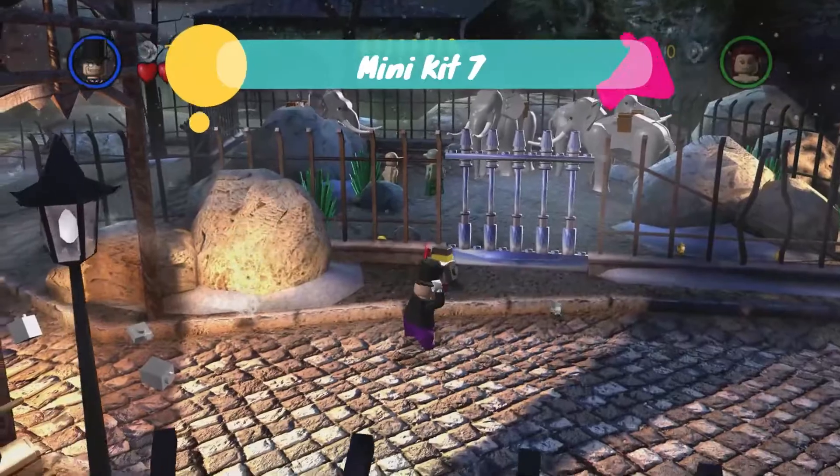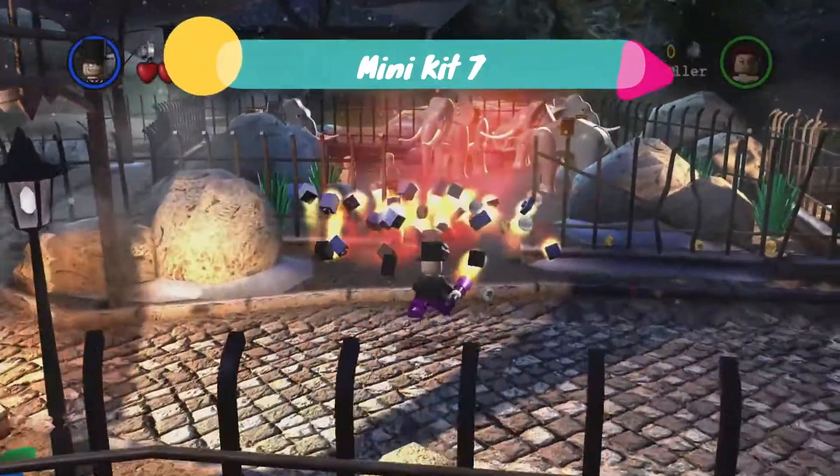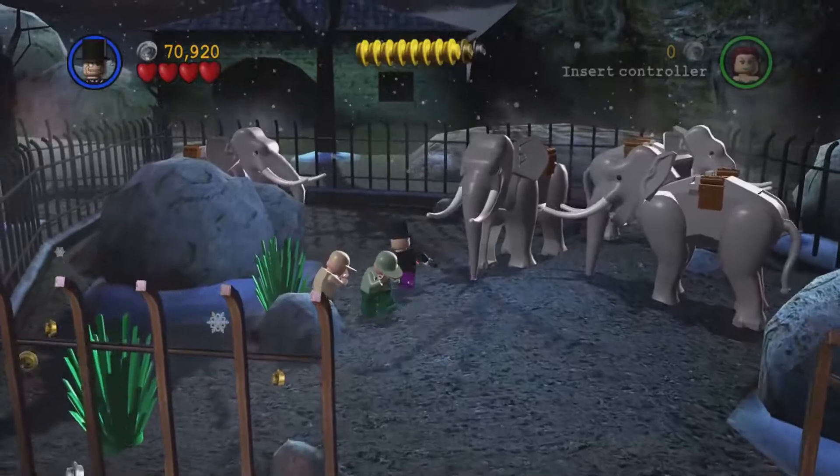We have another metal gate that we need to destroy, and inside here we have the next minikit.